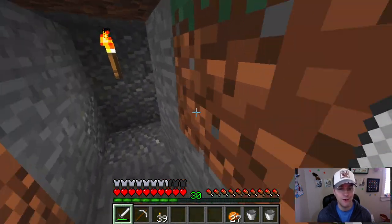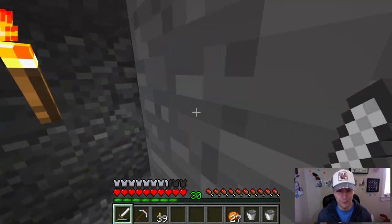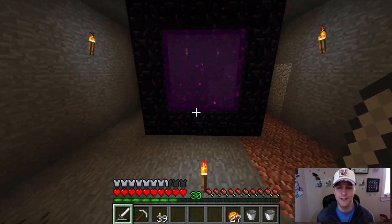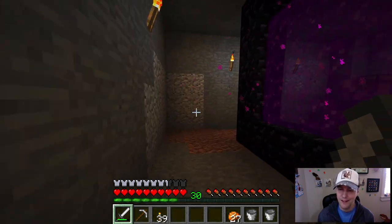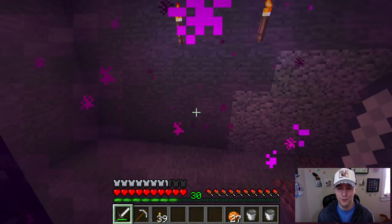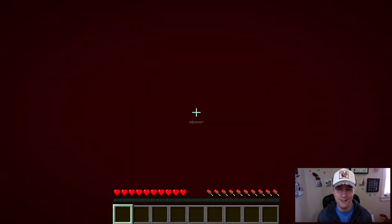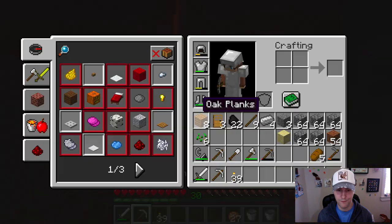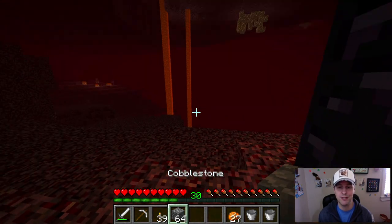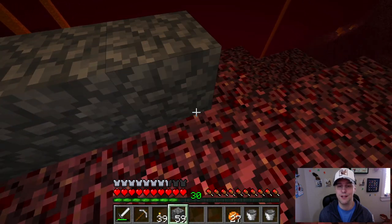Now where are we? Oh, back here — the stairs of the squirrel house. Back here we built our scary portal and it's still open, our gate to the nether right under where we sleep. Let's hop on in. Oh boy, it's warm in here! The first thing I need to do is start building a wall because I'm probably going to get smashed by something.